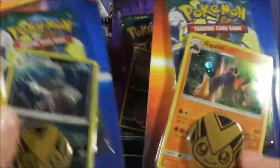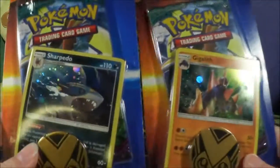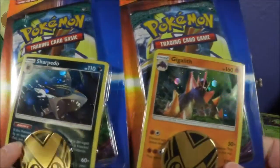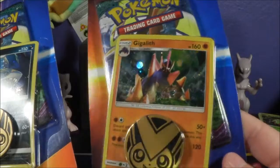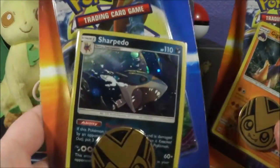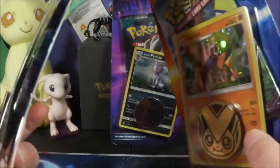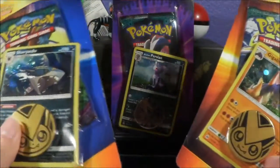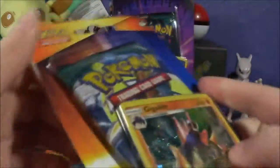And then we've got these two — they both say 'time for a Pokemon battle,' so I'm gonna call them battle blisters. This one has a Gigalith alternative holofoil, and then this one's Sharpedo, and they both have Victini coins. And if I'm not mistaken, all these packs are Guardians Rising. We won't really know until I get them open, so I'm gonna do that now.